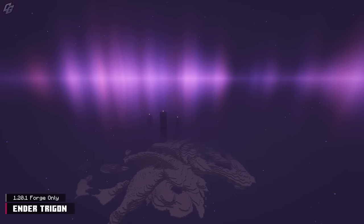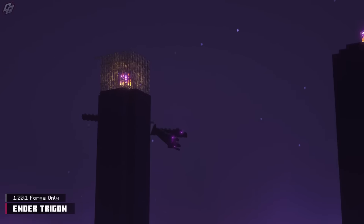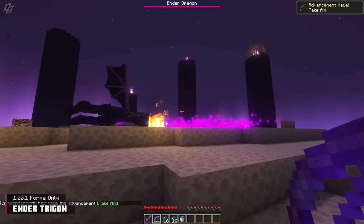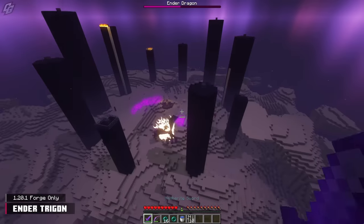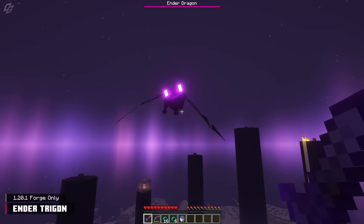We are returning to the Dragon's Island for this next mod — the final boss in Minecraft has been modified. Ender Trigon has given the Ender Dragon three heads and a handful of new abilities to use against the player. After strafing, she will choose a random attack to perform: Charge, Snatch, Crash, and Dive Bomb. Snatch and Crash are standout favorites, and Dive Bomb is pretty neat too.